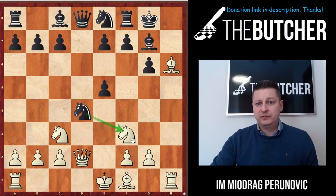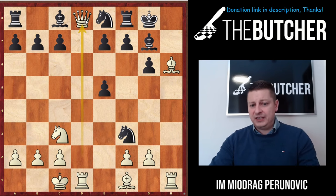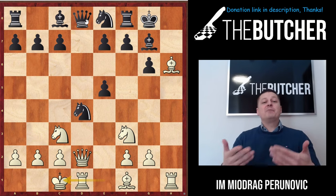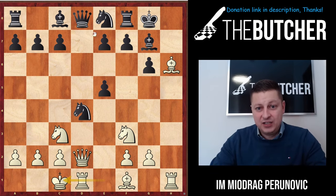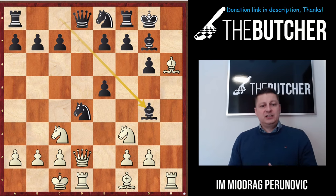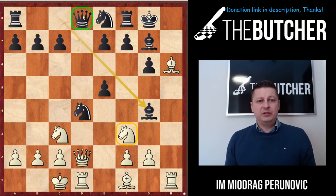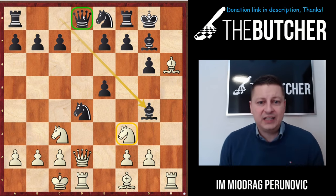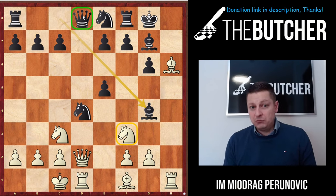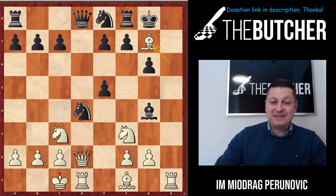Since he threatened Knight f3 to trade queens, I played long castle. Now if he takes on f3, I take the queen for free - so he can't play that, and I'm buying time for my attack. My opponent without much thinking played Bishop g4, pinning my knight and controlling the queen a little better. It looks like I've got nothing, but I said not a big deal and instantly took on g7, because I already saw what might happen.